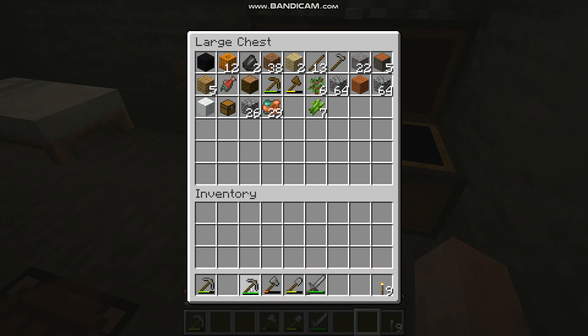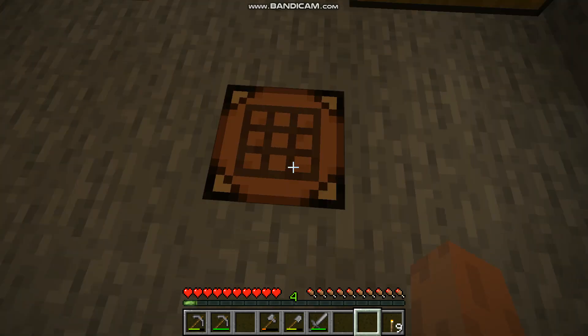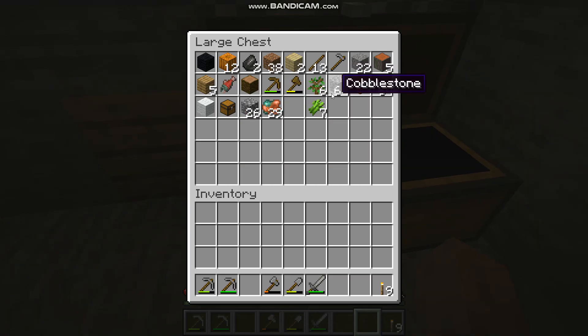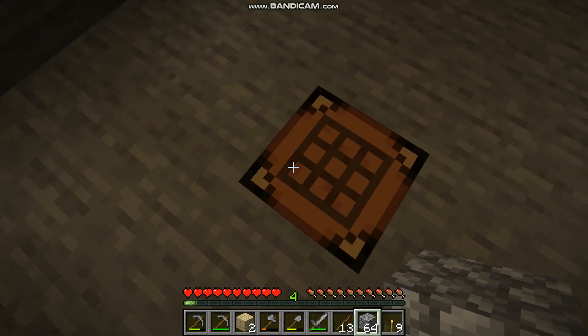All right, so now let's put away our cobblestone. The next room I want to create is a storage room, but I need more tools for that.